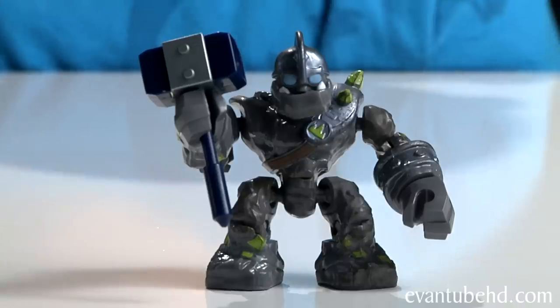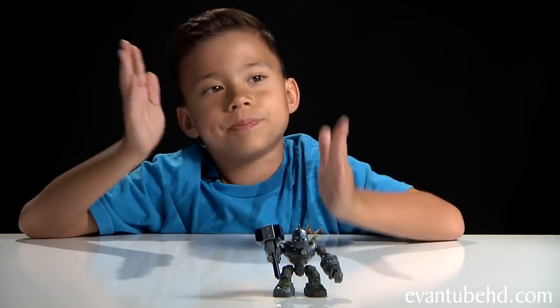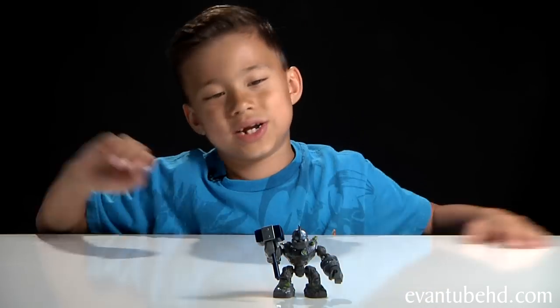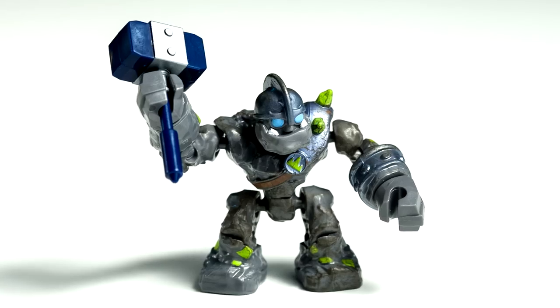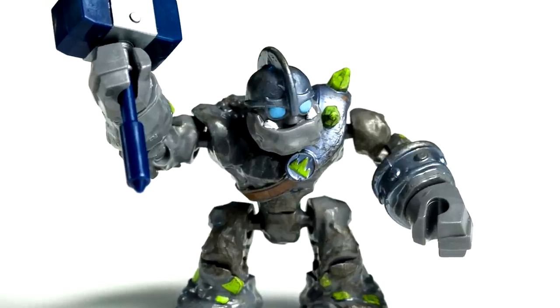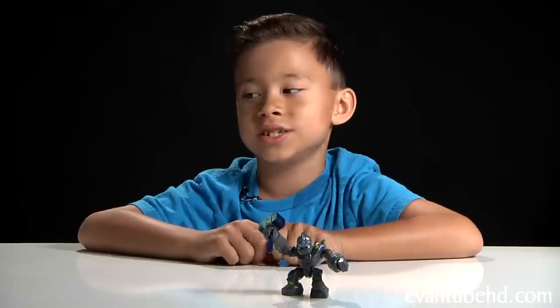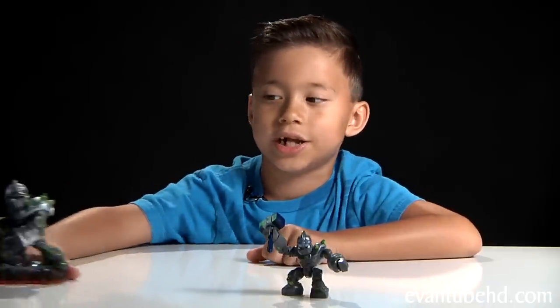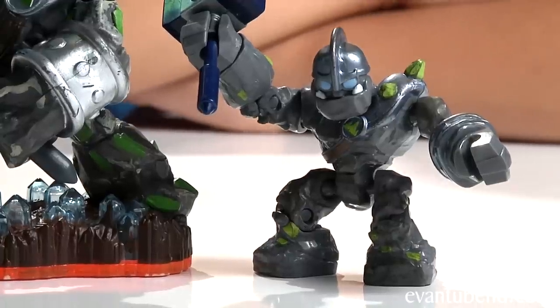First we have Crusher — it's crush hour! It's cool because their limbs are on ball joints. Lego figures can only move like that, but these can actually go out to the sides. These figures have a lot of detail. The hips, elbows, shoulders, and knees all have joints, and the hands can rotate. To give you an idea of how big this is, we're going to compare it to the big Skylander. If they have a Sidekick for Crusher, this is what it will look like.